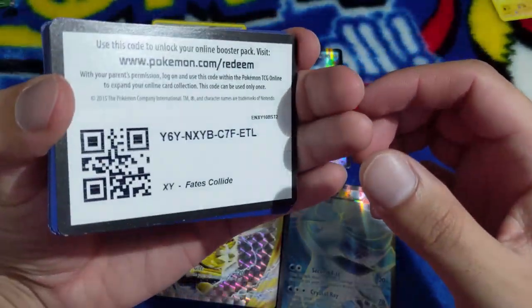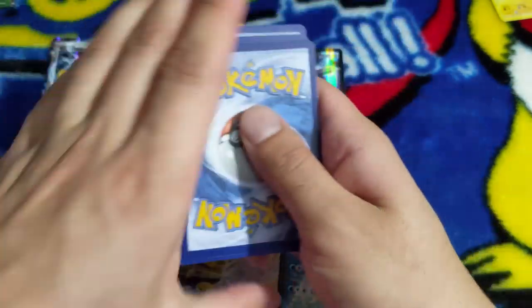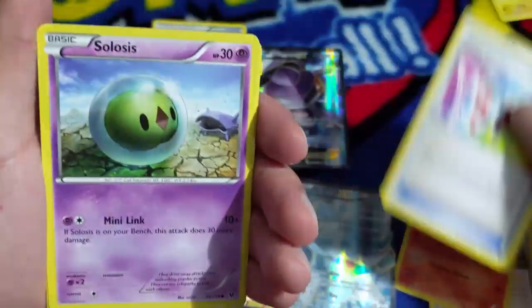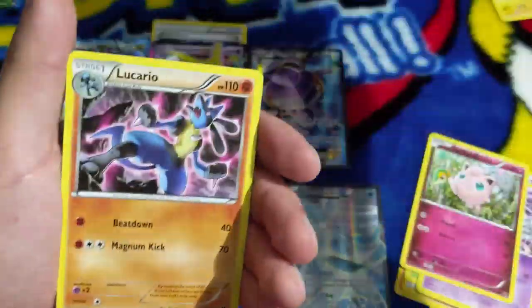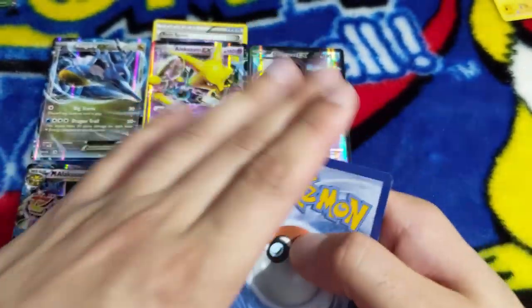Here's your code guys, to the one person still watching this. Braixen Mega Catcher, Solosis, Snivy, Meowth, Gothita, Jigglypuff, reverse holo Braixen, and Lucario. This is addicting, I'm not gonna lie, this is really addicting.